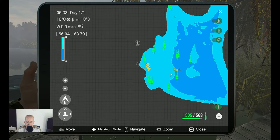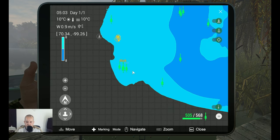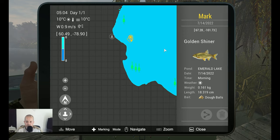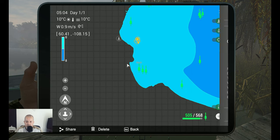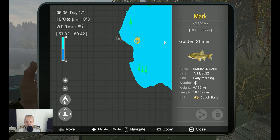Now it's time to share the markers with you guys, and then we're done — they are not very difficult to find. The first golden shiner was 0.161 kilograms on dough balls in the morning, sunny conditions: 67.28 at minus 101.73. Then on the other side we got another golden shiner at 63.90 at minus 105.72. So now you have two markers you can place and fish around those spots.